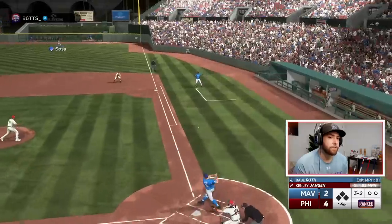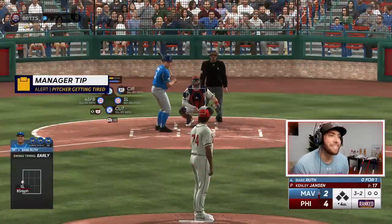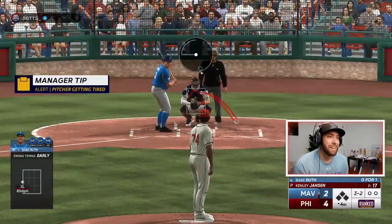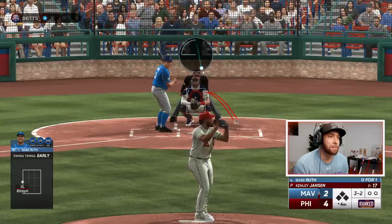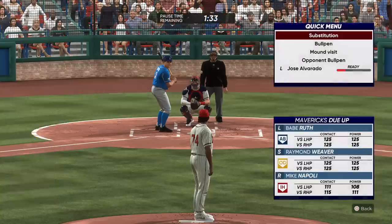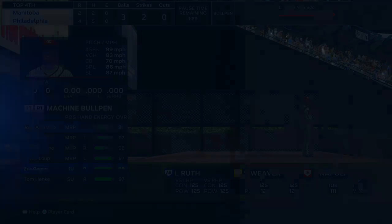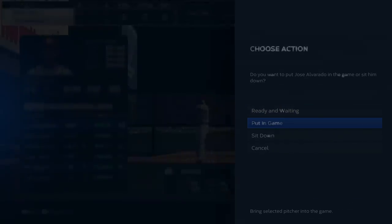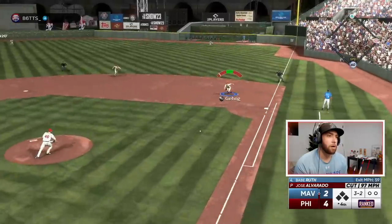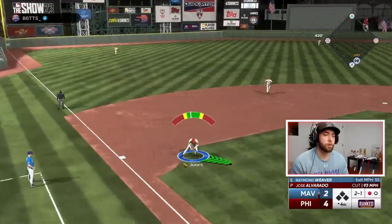Going with the slider there — fouls it off. Let's go with the slider — fouls it off. It's a good pitch. He is actually spamming the bunt any time I mix in the quick pitch, which is hilarious because he's using a toxic created player. Let's go to a new pitcher in the middle of this at-bat and see if that throws him off. We'll get Eric Gagne warmed up — going to Jose Alvarado. Good spot. Ground ball, Lou Gehrig will make the play. Ground ball to third — he rolls over another cutter. Two down here in the fourth.